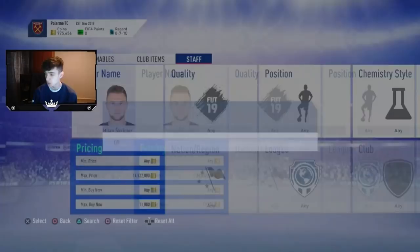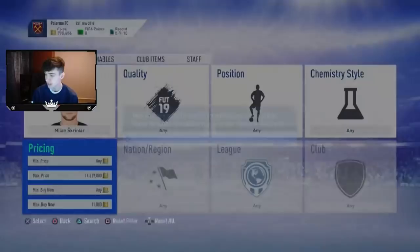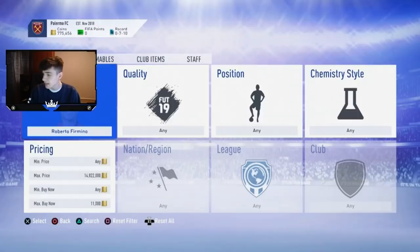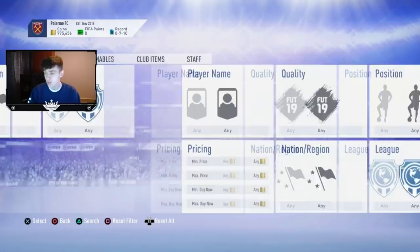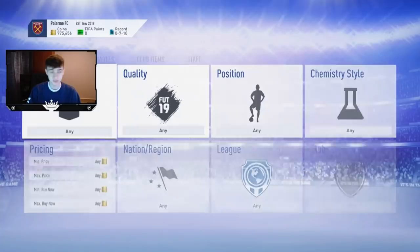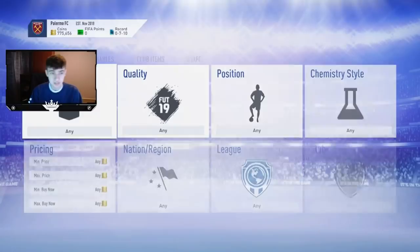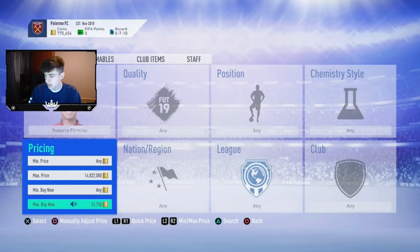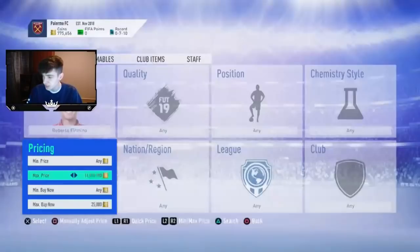Now the next two to five players are my favourite players in the game to snipe. Let's look at Firmino. I recently sniped an inform Firmino for 25k when I was trying to type his gold card and it just popped up — absolutely mad. He goes for about 26,500. Snipe for 26,000 or less, that's about 200 coin profit after tax, easy coins. Also, we've started streaming on Twitch — going live tonight at around 6pm.